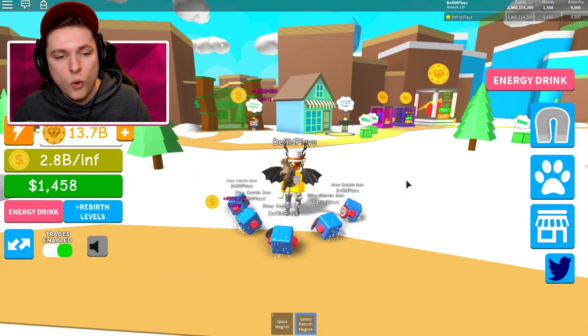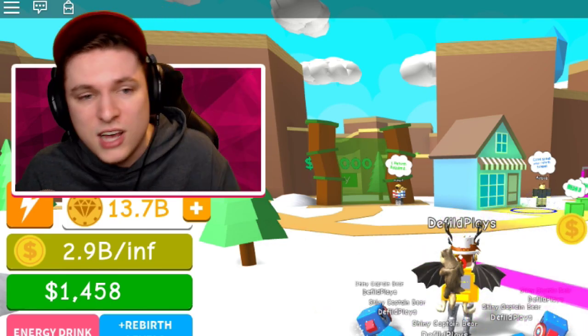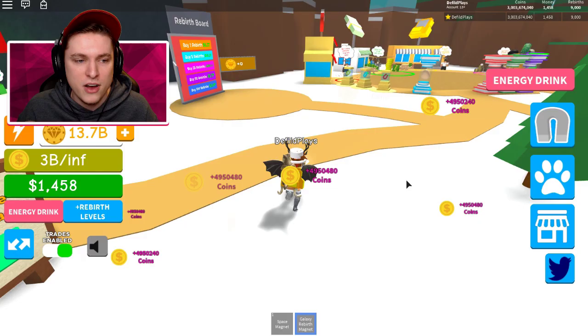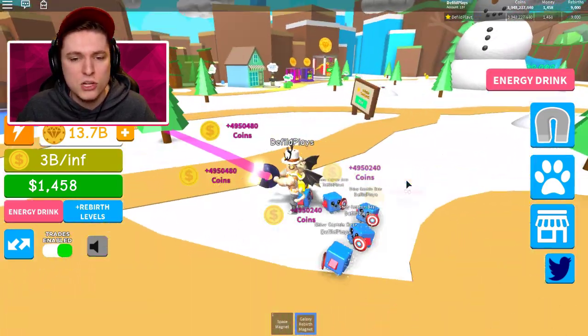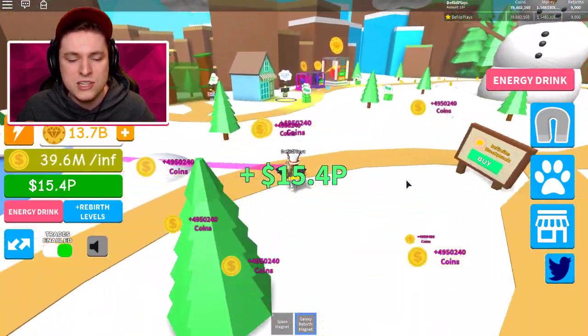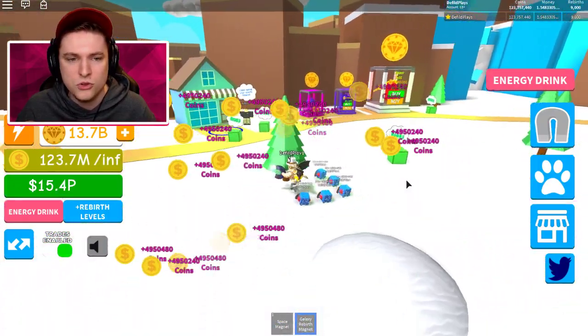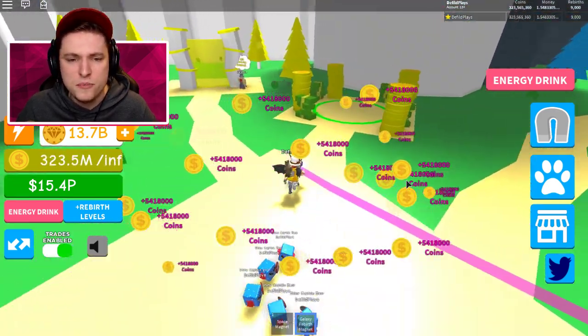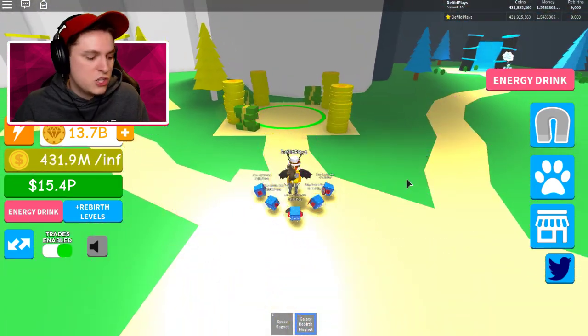Right now I have like three billion coins, so let's get rid of that. There's a sell shop over here, but don't use that one — use the other sell spot over here, which actually gives you double or at least 50% more of the amount. It sometimes doesn't really register you selling stuff, but it actually gives you a lot more.